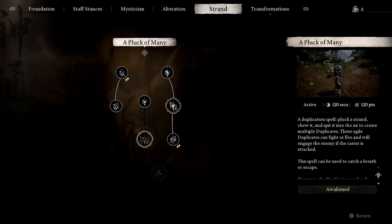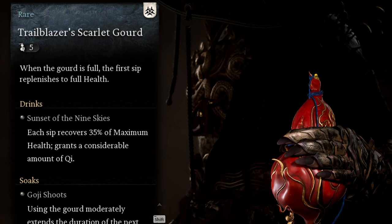One good time to use pluck of many is before a fight, when you need a distraction to start off your combo. But if you do use it often, consider getting the long strand, grey hair, and synergy talents — these will help make the duplicates last longer and be more durable in harder boss fights. Next up we have the gourds. The best one for our build is the trailblazer scarlet, because the first sip will replenish our HP to full. You can also add additional effects with soaks and drinks. Alternatively, in mid to endgame sections, you can use the supreme cord, which can be upgraded to carry up to 10 healing charges — enough to get you through some of the toughest boss fights.